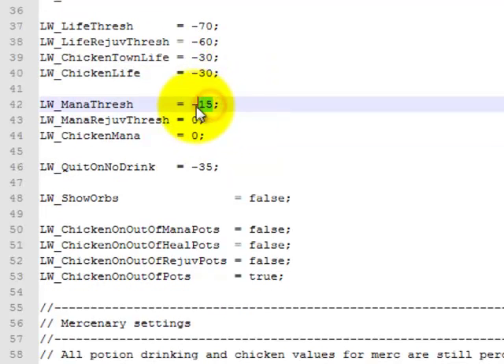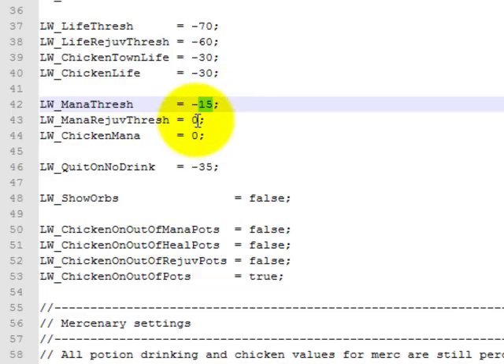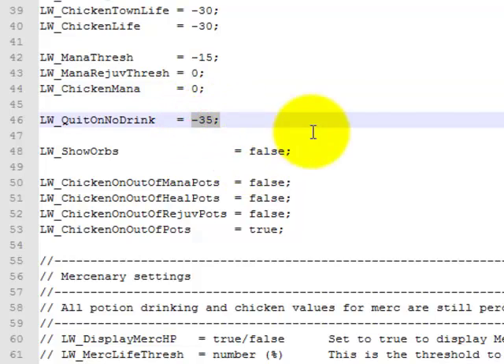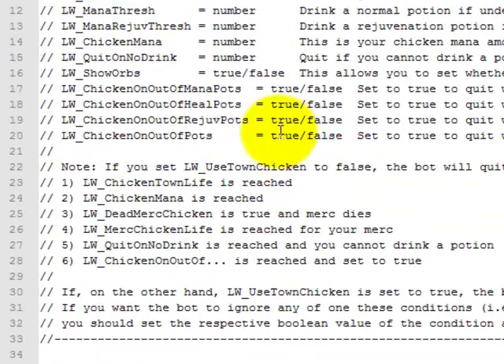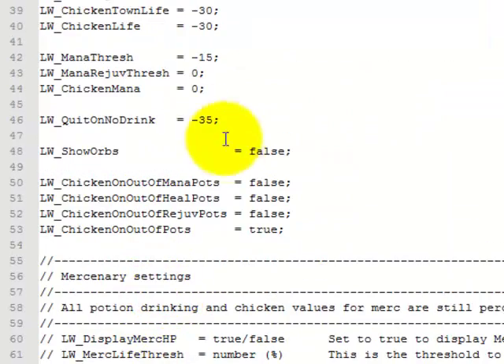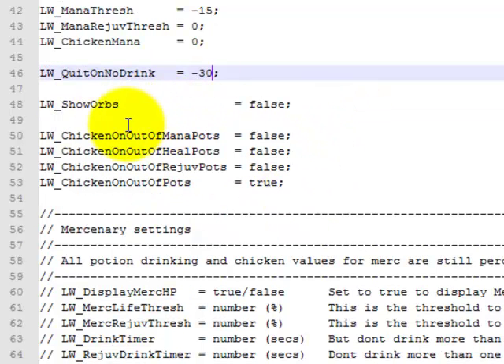Mana threshold — once he reaches 15% of his mana he'll use a potion. This is for rejuve on mana — that's a zero. I don't waste rejuves on mana. Chicken mana — zero. Quit on no drink — I have that set to 35. Quit if you cannot drink a potion because your character action is preventing it and life is lower than this amount — that should probably match my other chicken settings. Show orbs — just leave the rest of all this set the way it is.